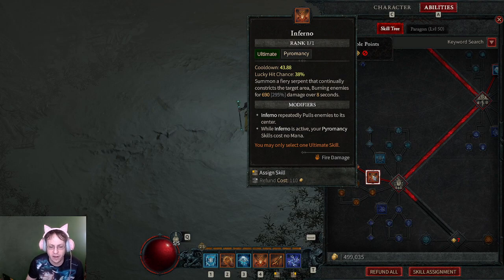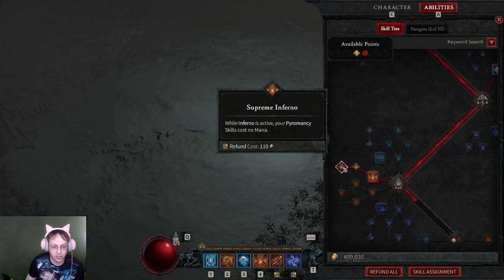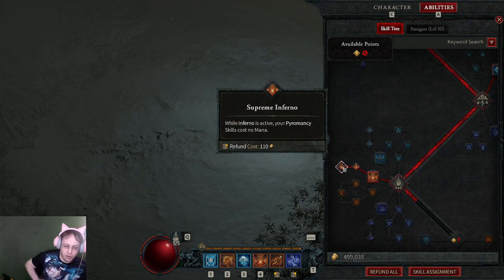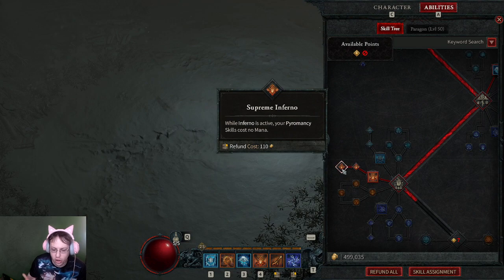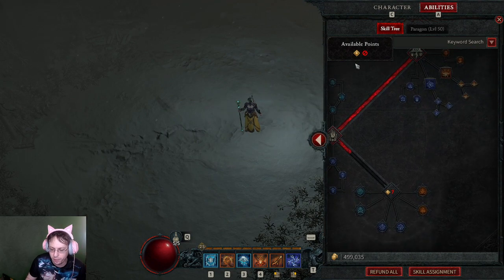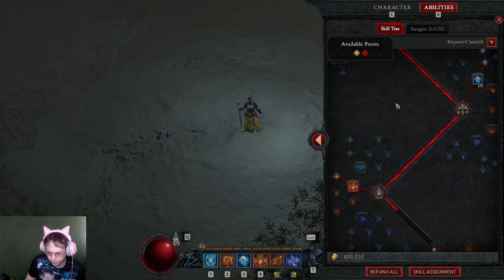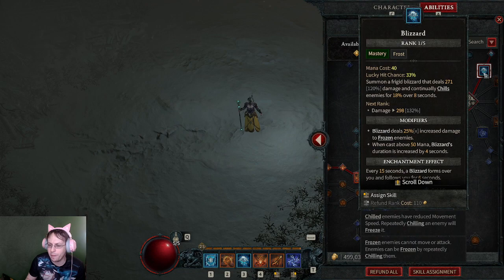For my ultimate I went with Inferno — Prime Inferno and then Supreme Inferno. Supreme Inferno isn't really helping me since I don't have a lot of fire stuff besides Hydra and I'm not going to be spamming it, but I saw no reason not to go for that last point in case we ever need to change the build down the road.